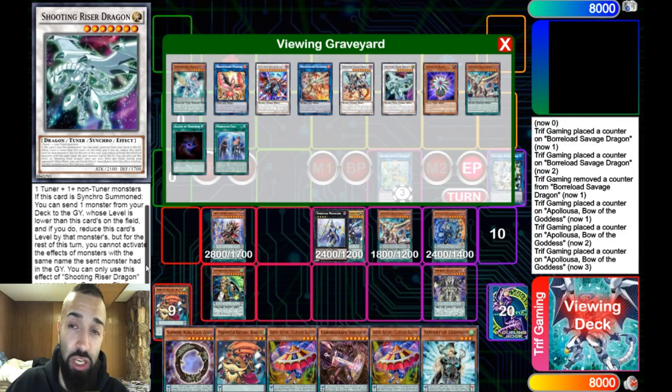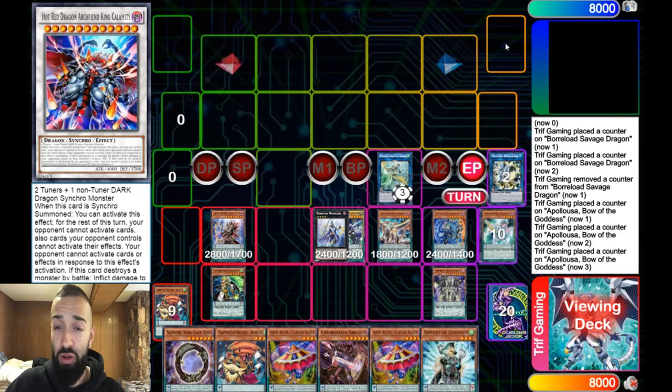What's crazy about it is Needle Fiber special summon, the synchro summon, and Shooting Riser's special summon is considered a synchro summon — so all of this is completely legal and busted. You can do this 20 hands in a row. This was actually a bad hand; 99% of hands have Jackal protecting from all hand traps. Going second you can play hand traps yourself. Pendulums are now broken going first as they always were, and going second as they now will be.